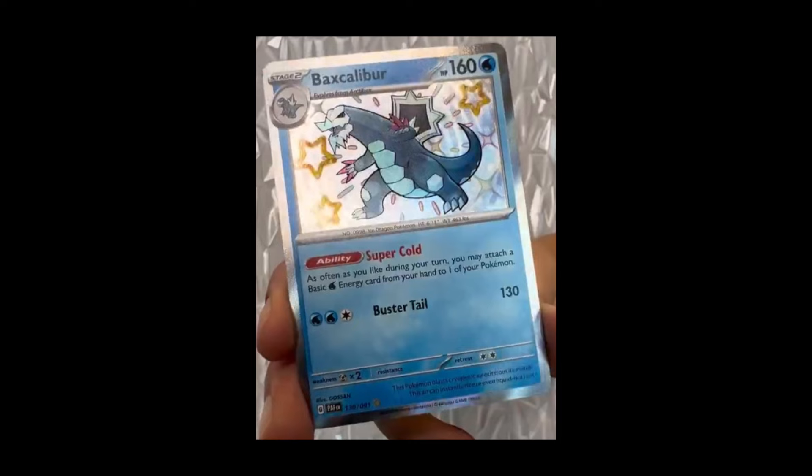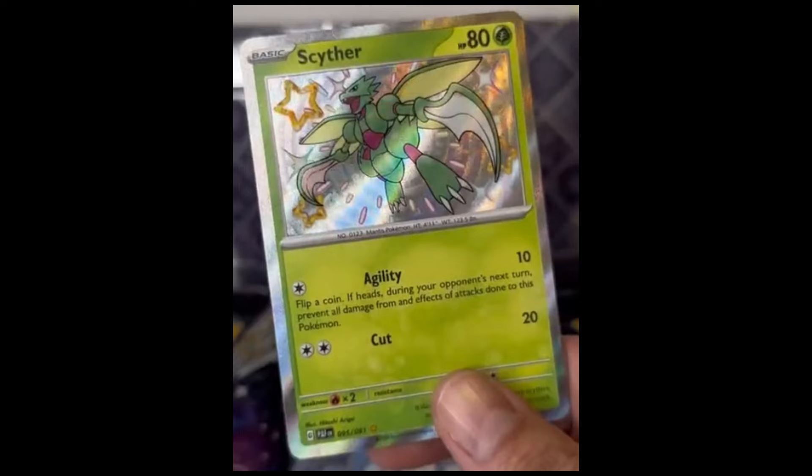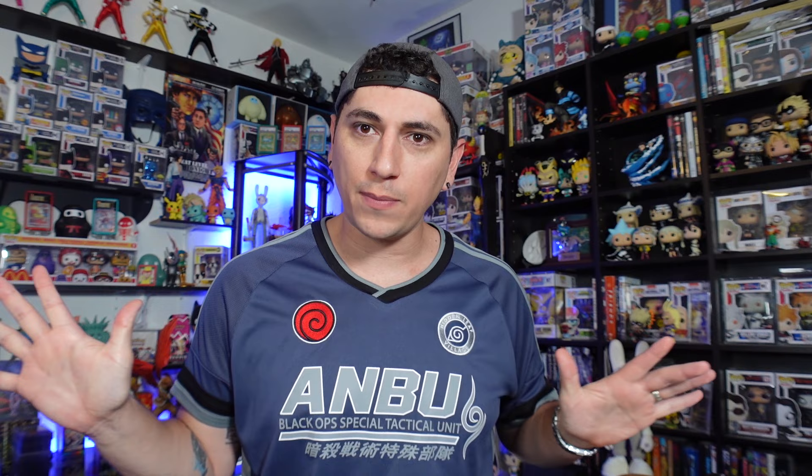Absolutely love it. Then we also got the Baxcalibur, which is very cool because this is a very playable Baxcalibur — it's played in every Chien-Pao deck. Looks very nice. We got the reveal of the Scyther in English, looking really, really good. And we got the reveal of the shiny Mimikyu — the baby shiny Mimikyu — which looks really good. It's the Safeguard one, which is also very playable. It's very much a stall deck type of card that works really well in a lot of decks.